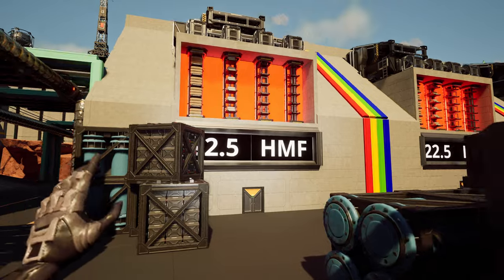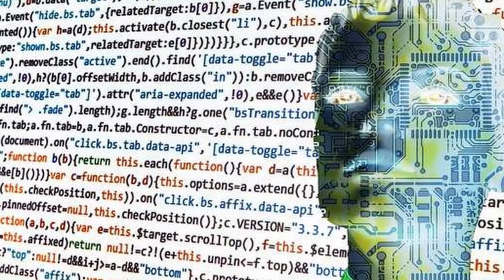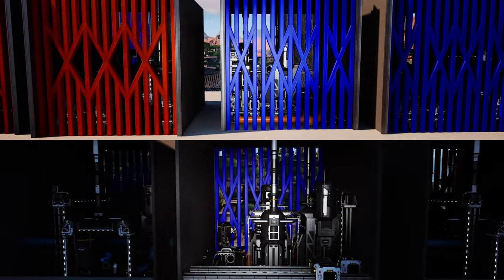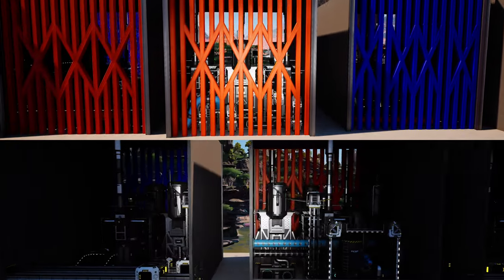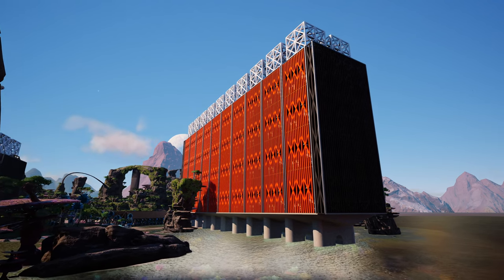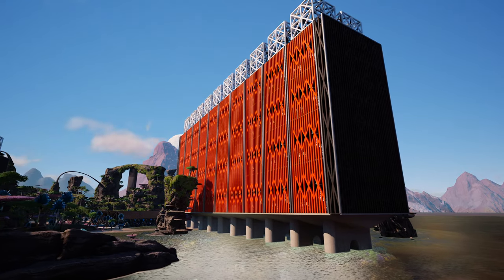With this in mind, you can become an actual automation god of Satisfactory. By extracting the immense power of the blueprint designer, you can make a closed recipe loop for production of plastic, rubber, and fuel. And if that was not enough, you can make an integrated exterior for your factory.